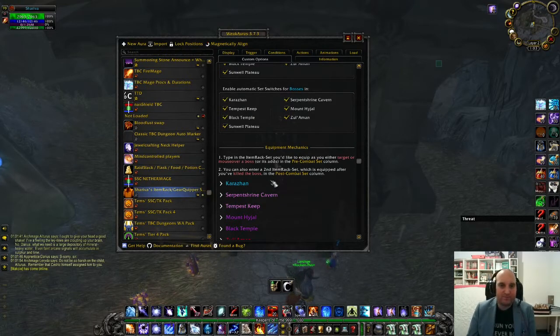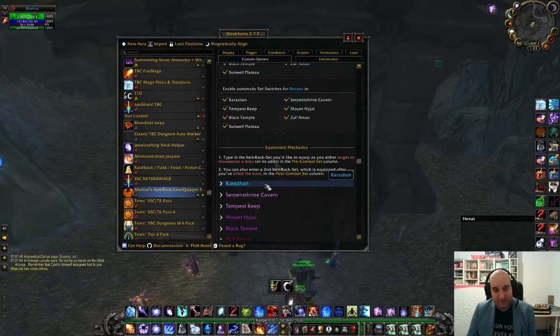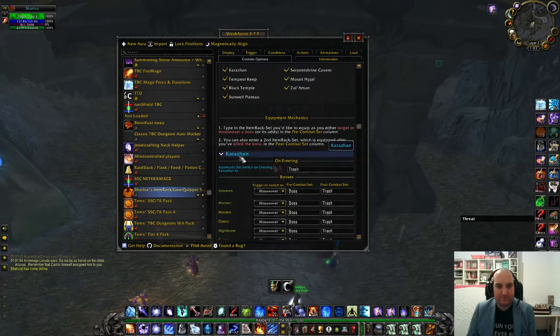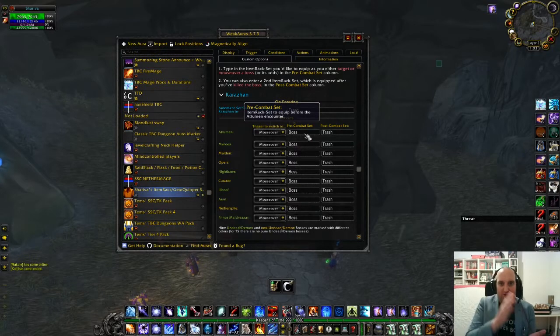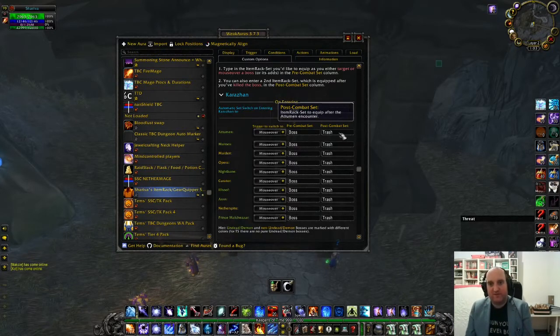Let's look at the configuration for Karazhan. We open the Karazhan tab and you see all the boss names. All the triggers are set to mouse over — I'd highly suggest that, but maybe you'd rather actually select the boss. You have in the top slot a set you can name for entering the dungeon, and then also a pre-combat set for when you hover the boss.